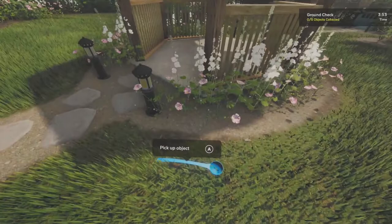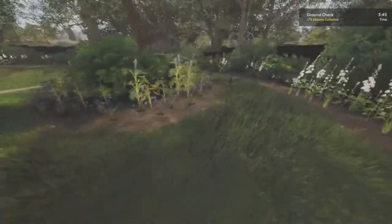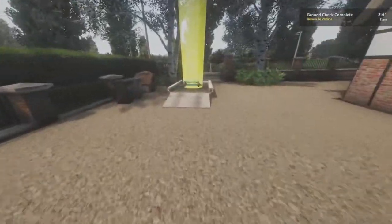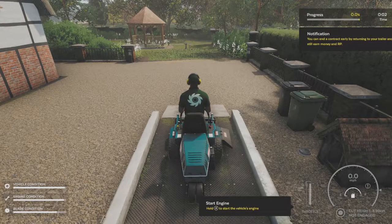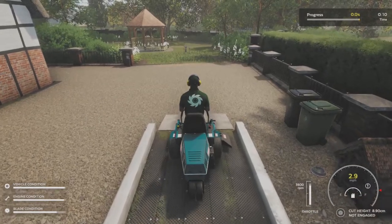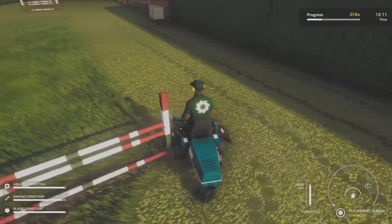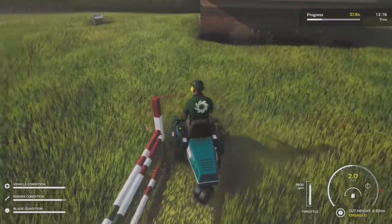As you do more jobs and increase your company's reputation, you'll be able to hire additional employees so you can take on multiple jobs per day and increase the revenue you bring in. Before you put these employees to work, you'll need to give them a mower to use. This is where your headquarters comes into play — it serves as your main base and storage bay for your mowers. You can either upgrade your HQ or purchase a bigger location to accommodate additional mowers.